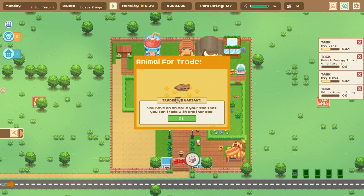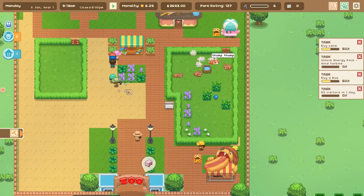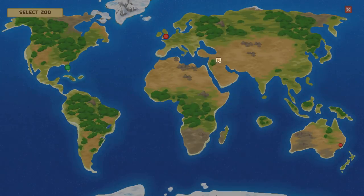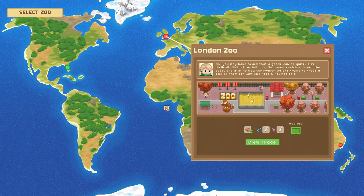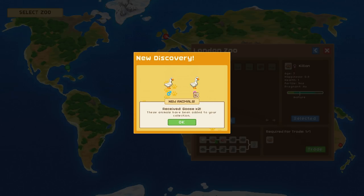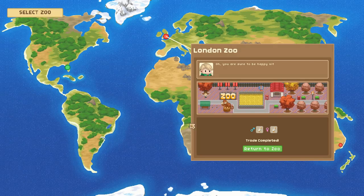We have a task about a tradable variant — an animal in our zoo we can trade with another zoo. Our bunnies! We're going to get some goslings, so let's go to the world map and start a relationship with the London Zoo, who have a couple of geese. They want to trade for a brown rabbit. There's Killian, Pumpkin, and Bugsy — we're going to trade Killian since she's a bit older, and in return we get some geese.